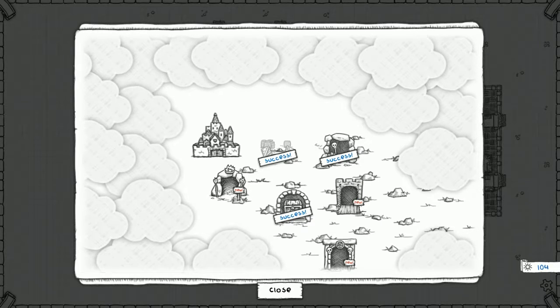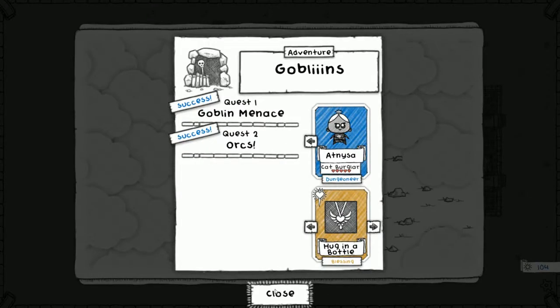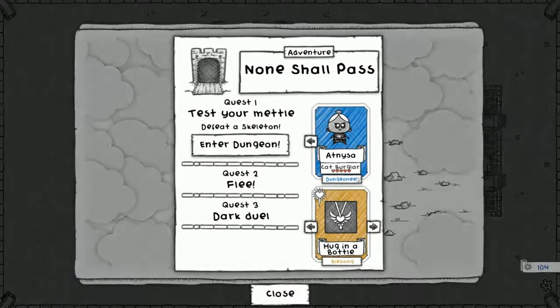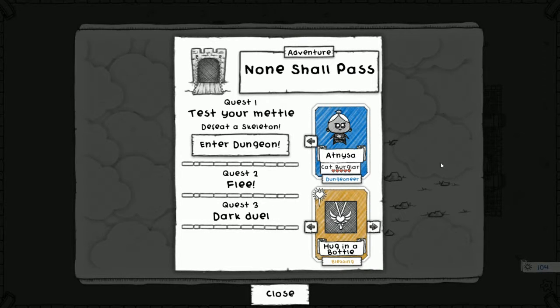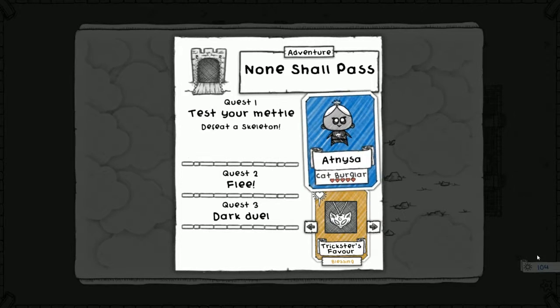We have three done so far — the victimless crime is done, goblins is done. Let's start a new one: 'Test Your Metal — Defeat a Skeleton.' That seems pretty easy, we've defeated skeletons before. For the blessing, let's go with Trickster's Favor — that gives us one extra loot choice slot after the first two fights, so instead of picking between three we pick between four, giving us a better chance of finding that one beautiful item.